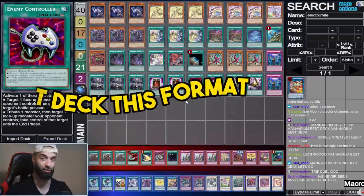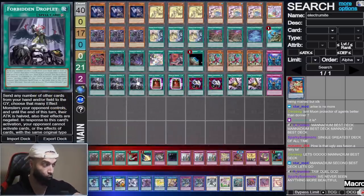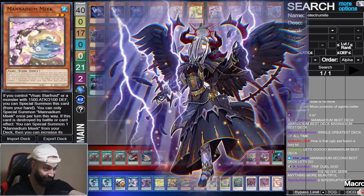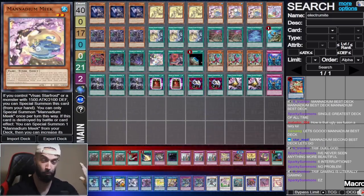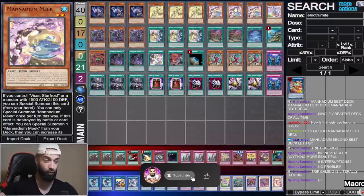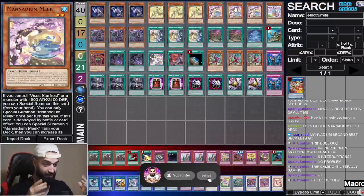This is just the best deck this format and it destroys all the meta decks. It's built with cards like Droplets — after Rise Heart got banned it's just insanely powerful. I just OTK'd through six interruptions, actually seven interruptions because there's protection as well. I'll show you guys the replay at the end of this video, stay tuned — this is gonna blow your mind.